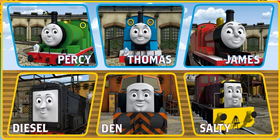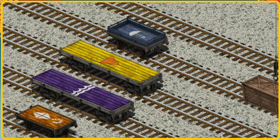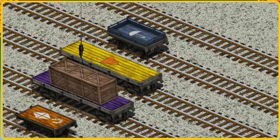It's a busy day at Brendam Docks. Thomas and his friends have many deliveries to make. Choose who will make the next delivery. James must deliver the very long crate to the steamworks. Help Cranky find the very long crate. There you go! Let's lift and load. Now the cargo must be loaded. Help Cranky find the purple flatbed with the waves.